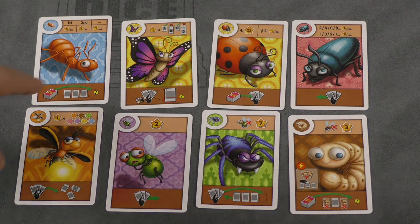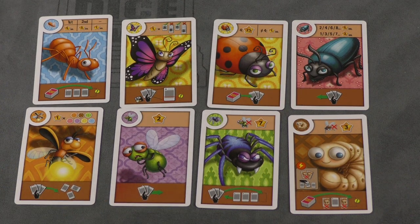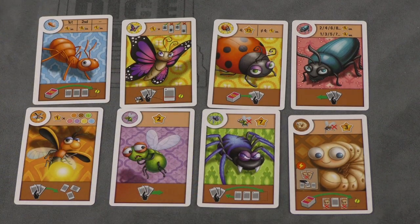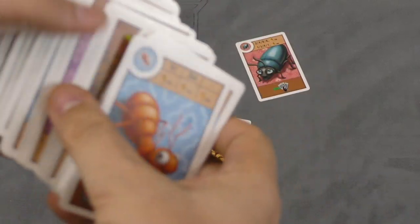The wall power triggers at the end of each round and varies by which bug card is left over. For example, the fly wall power makes everyone pass a card from their hand to the player on their right; the beetle wall power has everyone pass to the left; others have you put a card in the wall and take one, or the butterfly has the start player show everyone a bug. These different wall powers go off at round end and cause various effects.